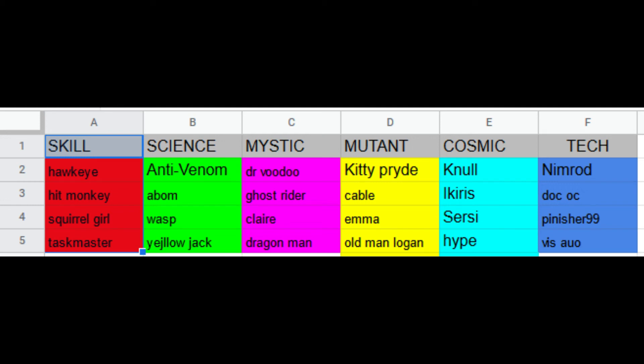Hey there guys, so I typed out the new 6-star featured crystal and what's in it basically, color-coded it. The ones that are in the bigger font are the actual featured champions, the smaller are the non-featured. Looking at it, this is a crystal I'm definitely going to go for a couple times because there's a fair few champions that I do still want from here.